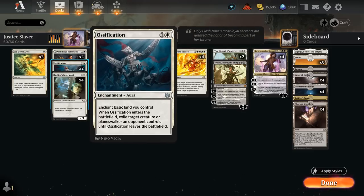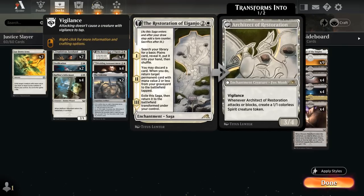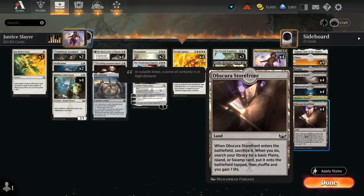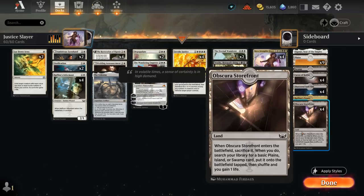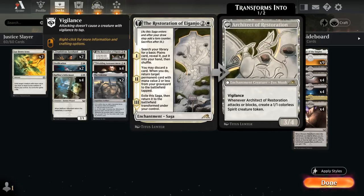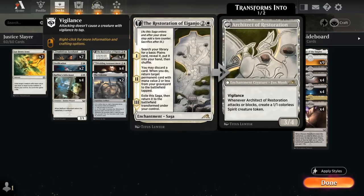We also have 2 copies of Ossification to diversify our removal — it can not only exile an opposing creature when it enters after enchanting a basic land (another reason to like a lot of basics in the deck), but it can also exile an opposing Planeswalker, which we can otherwise struggle to deal with. At 3 mana, Restoration provides a ton of value by helping us ramp, maybe get back a fetch land from the graveyard — if we discard a Kaya and don't have a cheap creature or land to bring back, we can get back a storefront fetch land to gain an extra point of life and fetch up another basic. By fetching a bunch of times, we'll slowly thin out the deck of basics so we're more likely to draw our relevant spells.